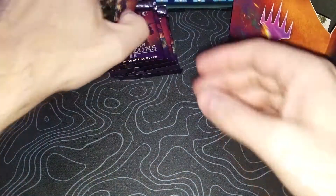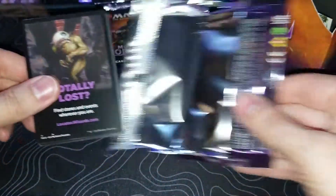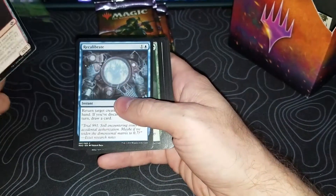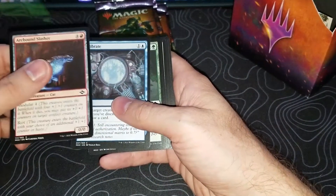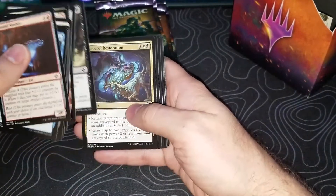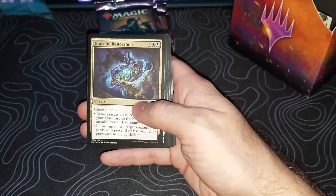We're going to keep going — I really want Ragavan, not going to lie. Another thing I got from my buddy Brian: he got me an Ignoble Hierarch because I'm playing Tribal Shamans in Modern, which has been pretty fun. It's Caleb D's list, and it's been pretty good lately.